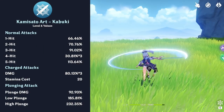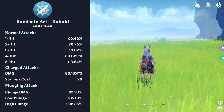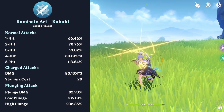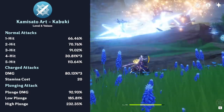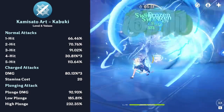Ayaka's normal attack talent is called Kamisato Art Kabuki. Her normal attack string is a 7-hit combo with the last slash causing her to dash towards the enemy. Her charged attack causes her to sheath her sword and quickly slash 3 times in front of herself, with decent AoE and range, allowing her to even hit targets in Venti's elemental burst.